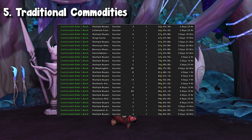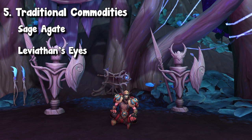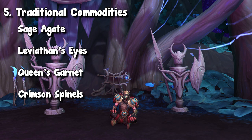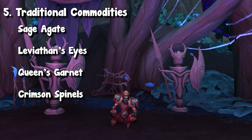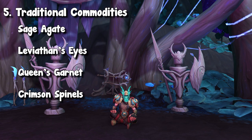Then, to the people who have some old world Jewelcrafting — maybe for the Mage Tower — a lot of old world gems have been doing very, very well. You have the Sage Agate, you have the Leviathan's Eye, you have the Queen's Garnet, and you have the Crimson Spinel. All four of them have been making some pretty good profit for me. Basically, what I'm doing is buying the uncut version, cutting them, and then selling the final product. There's not a ton of profit per item, but you sell them in bulk, and the profit truly adds up.